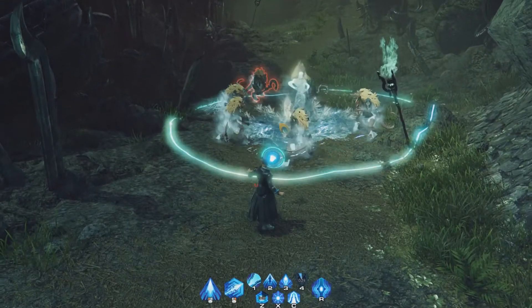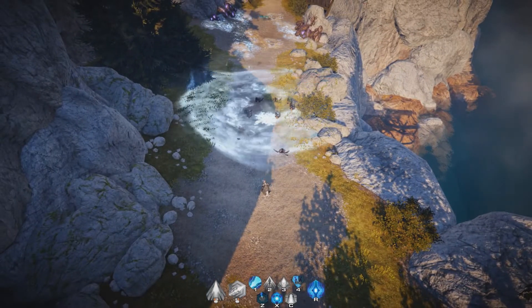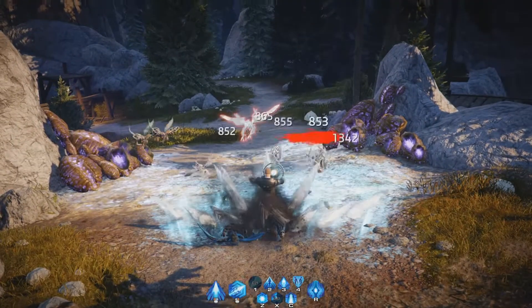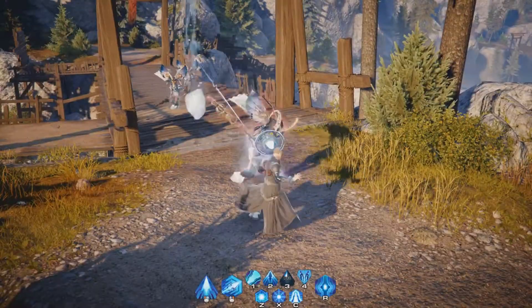Ice Statue will distract and slow down attackers. Whiteout hits multiple targets at once. Glacial Fangs will strike both the enemy and its fellows.